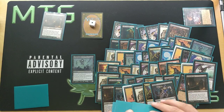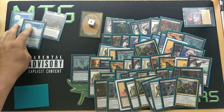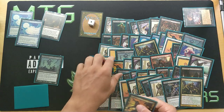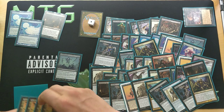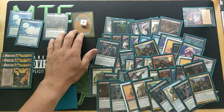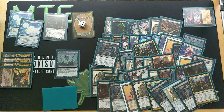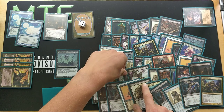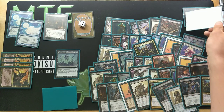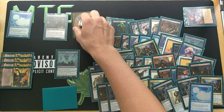Next, we do all of our triggers. We return the two Narcomebas that were just milled, and since Narcomebas came back, the Prized Amalgams are going to trigger and return at the end of our turn — so we'll have four Prized Amalgams coming back. I also forgot: I sacrificed a Narcomeba earlier, so we made three more zombies. Then we take Cabal Therapy, flash it back by sacrificing a Narcomeba, and make four more zombies since we have four Bridges from Below in the graveyard. Now we are up to eight zombies.